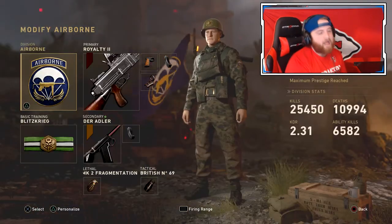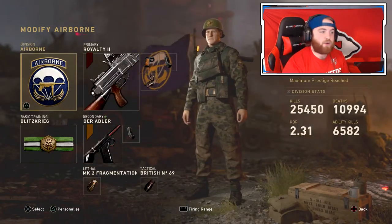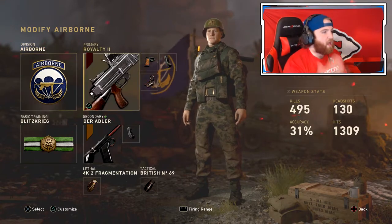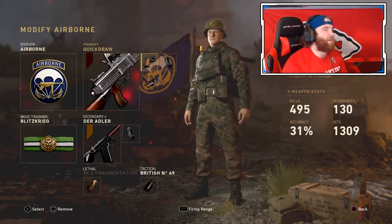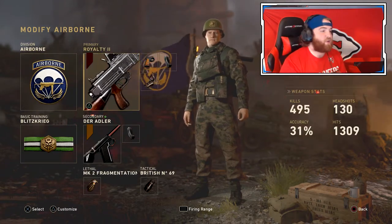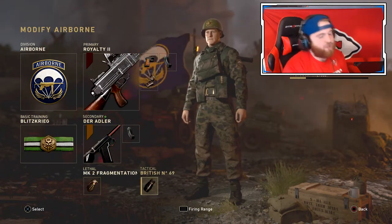We have airborne on. I cannot use arm with this class setup. I cannot run slow with this - I'm not gonna be sitting there walking basically the entire time. I have to put airborne on to run somewhat. But I got the Bren, guys. We have quick jog, set of mags, and reflex - just so we can aim in a little bit faster. There's not gonna be that much recoil because it shoots pretty slow, but it is pretty deadly. We have blitz rig as well, P.O.A. pistol, Frey Grenade, and the British 69.